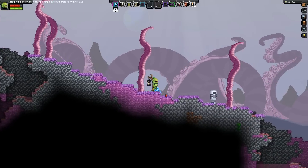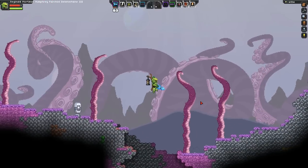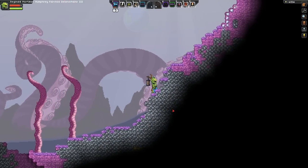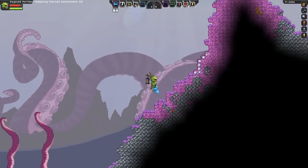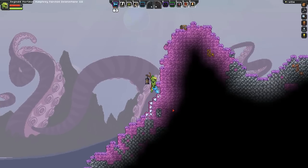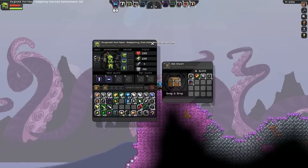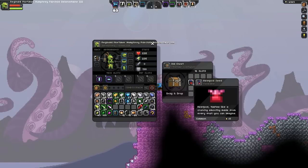Stay tuned next time — we will try to figure out how to make the Ferozium and get on to the next tier of gear. And then from there we'll try out some of the harder difficulty planets. Look at this — we found a chest! Gold, pixels, iron, bomb, and a plant — Reef Pod Seed: 'Tastes like a crunchy smoothie made from every fruit you can imagine.' Nice.